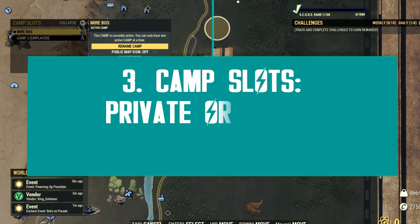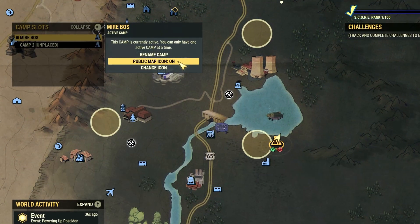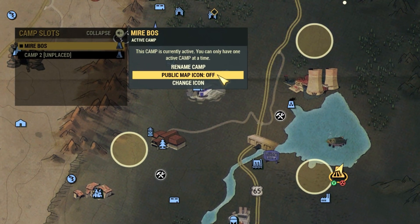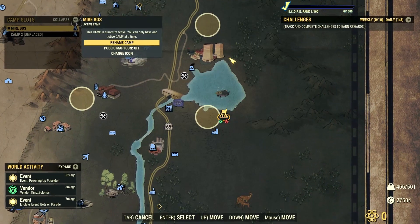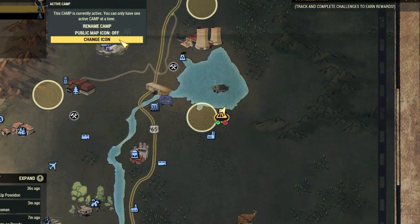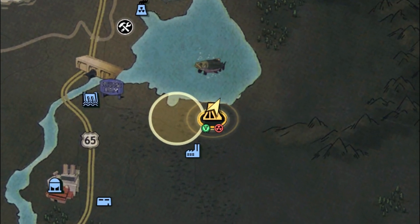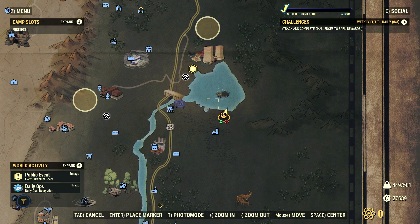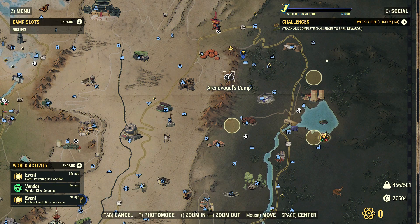Now let's go over some major changes with the camp system. Bethesda is now stepping away from vending machines as a trigger to make your camp public. With the camp slot system you can decide if you want to make your camp public or private through the respective interface or through your camp icon in the map. Once you select the public map icon option, your camp icon will start sending waves, like a radio which has just been switched on. But this is only an indicator you can see — it's a visual hint to easily let you know your camp is public. If it doesn't send any waves, it means it's set to private.